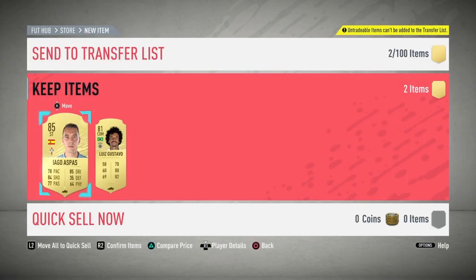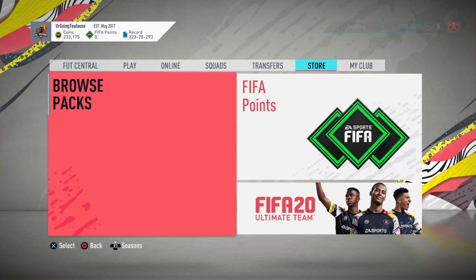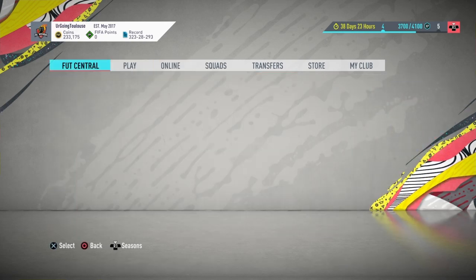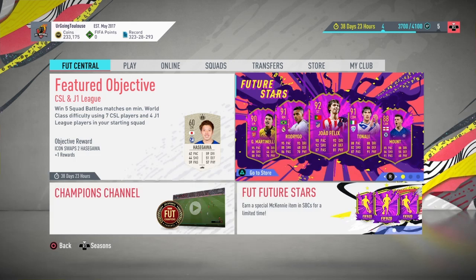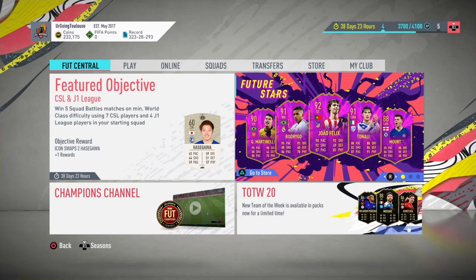Would I say these are worth it? Yes, I think they are. Out of 10 packs we only got two non-boards, which is pretty good, and we got a 91-rated Oblak. With Future Stars out, why not take a risk? These are the best upgrades you're going to get — there's really no point holding onto players in your club other than doing upgrades. There are great cards out like Joao Felix, Rodrigo, Martinelli, Tonali, and Mount. Let me know in the comments how many you did and what your best pull was. Thanks for watching — drop a like, subscribe if you're new, and peace.